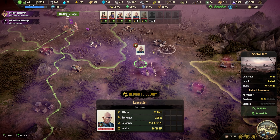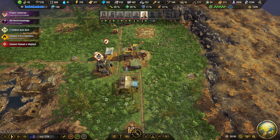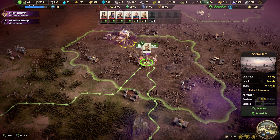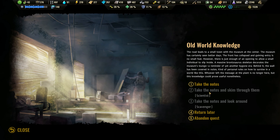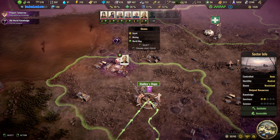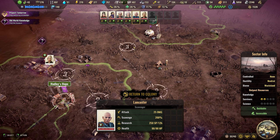Head to the museum — the museum is up here. We need a scientist or a scavenger to return later; we have no rush. Actually, you are a scavenger — you go up there.